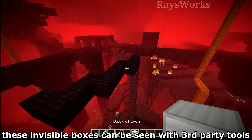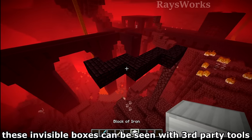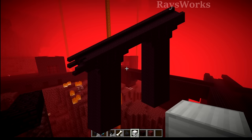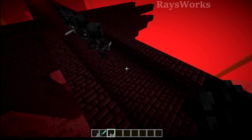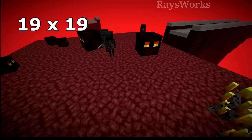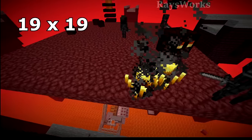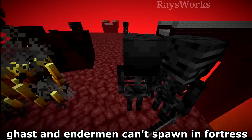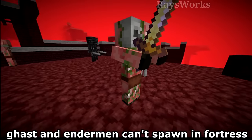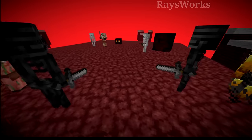Within the fortress, wither skeletons can spawn on top of nether brick across the larger fortress bounding box, or on top of any valid block directly inside one of the smaller fortress structures. We'll go with the smaller structure so we can use a wider variety of blocks rather than being limited to nether brick. One of the biggest spawn areas is this intersection, producing a large 19x19 area — but besides wither skeletons, we're also getting blazes, magma cubes, skeletons, and zombified piglins, which slow the farm down.